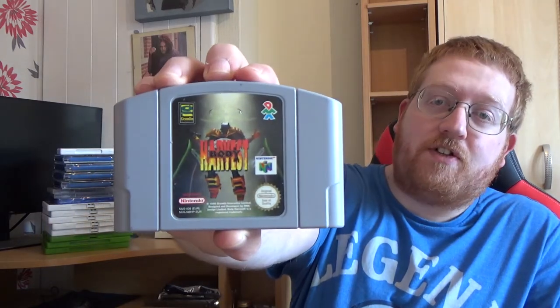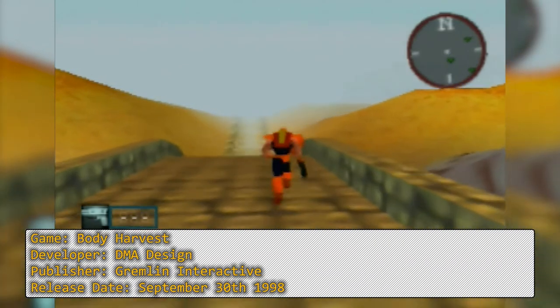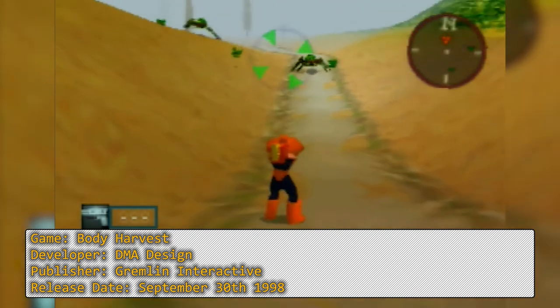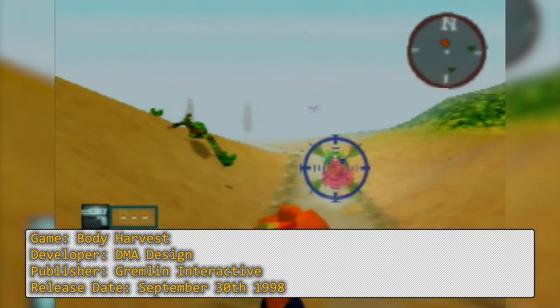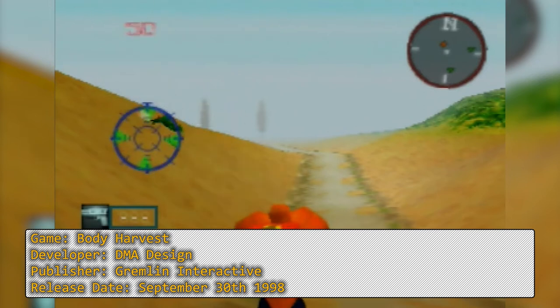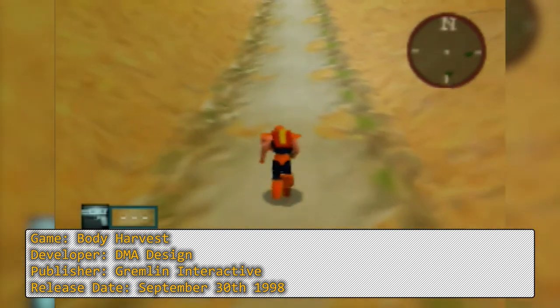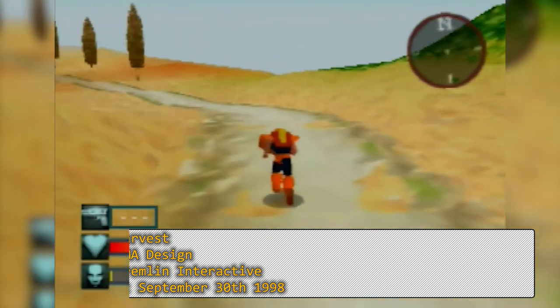Body Harvest — this is of course from Rockstar Games before they started the Grand Theft Auto series. It kind of plays like a very early prototype of Grand Theft Auto. You've got a big open world, you can hijack cars and shoot things, you can even kill civilians if you want. But the main idea of the game is to kill aliens, and it's actually pretty fun. I got this nice and cheap — very happy with that addition to my collection.